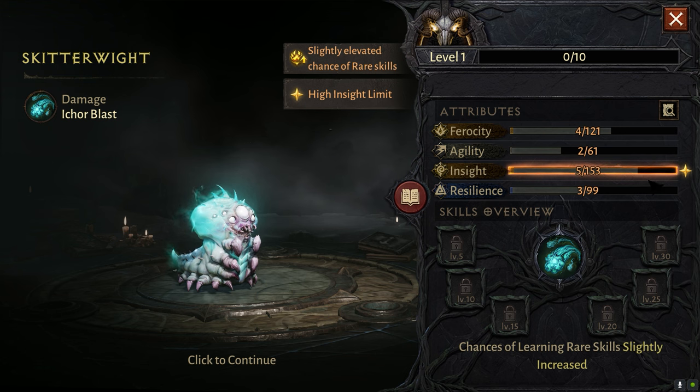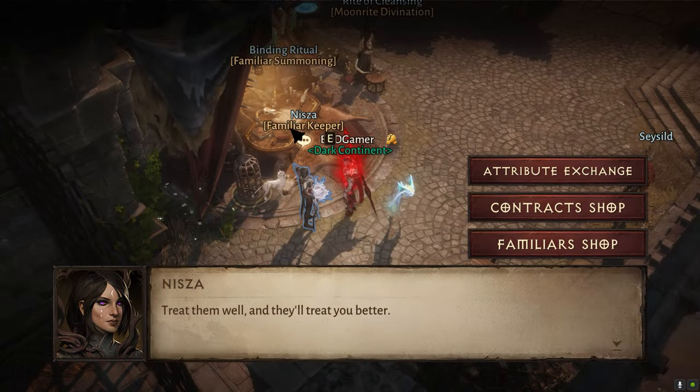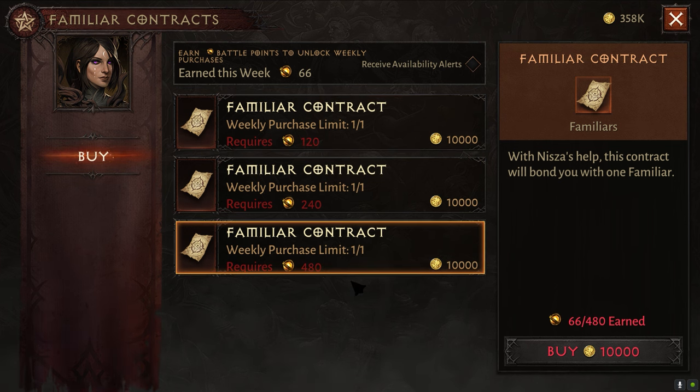Pretty nice — we'll definitely be using him in a bit. Look at this: inside attribute potential is very high, so that's pretty nice. You can also talk to the familiar keeper here in the contract shop. As you do your weekly points more and more, you're able to buy them out from the shop. I haven't gotten my 120 yet as of time of recording, but if you do, you'll actually be able to pick up like three of these a week if you do at least 480 activity battle points weekly.